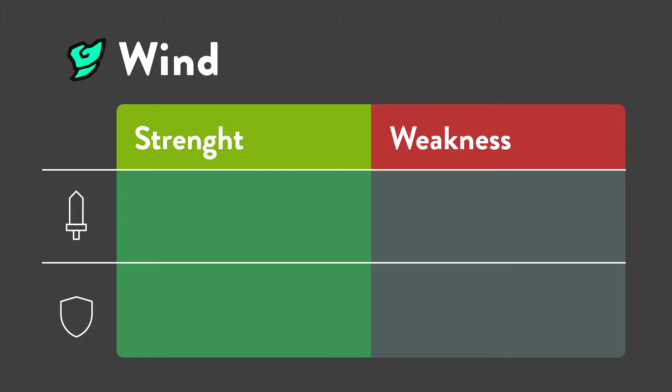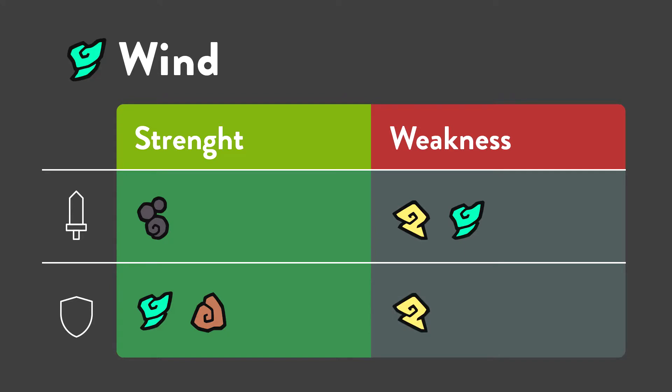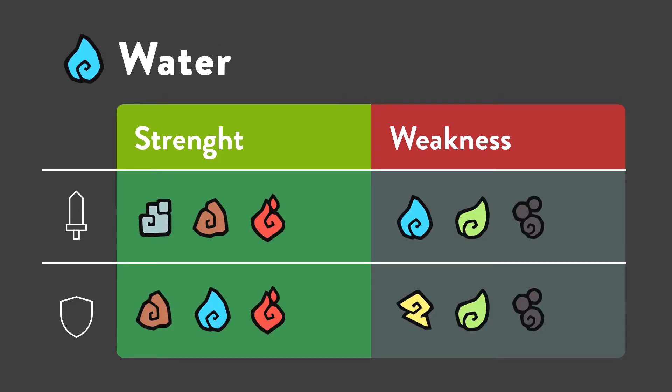Wind is more simple because wind techniques only do double damage against toxic type. Wind Temtems resist only wind type attacks and earth techniques as well. Wind deals only half damage against electric and wind, and has a weakness for electric type attacks, taking double damage. As you can see, both wind and water Temtems share the same weakness for electric type attacks. Taking all that into consideration, let's jump to Temtem recommendations.